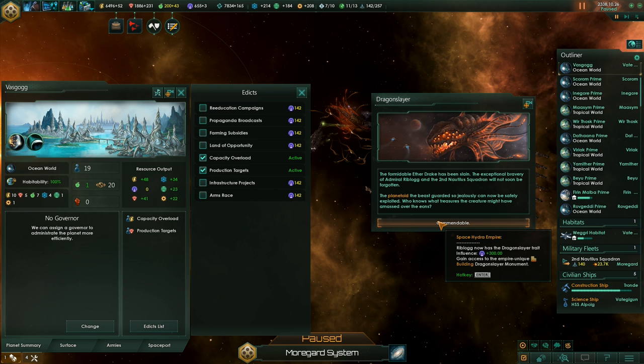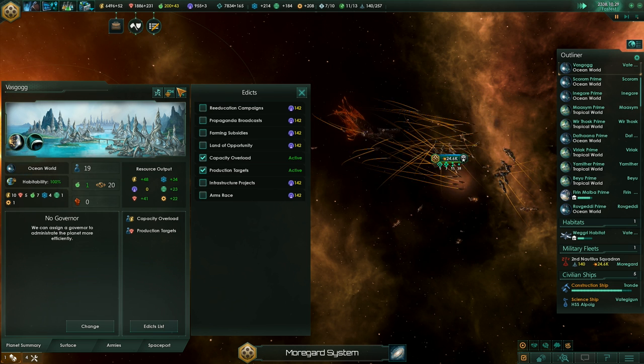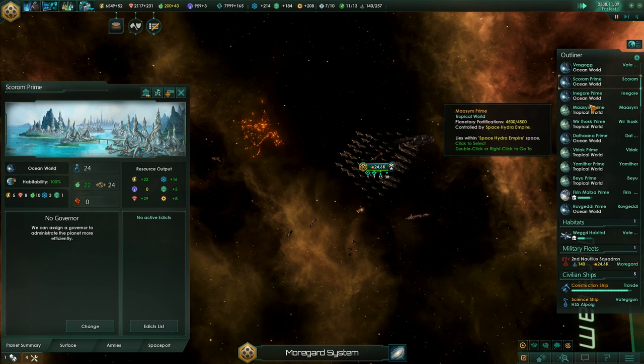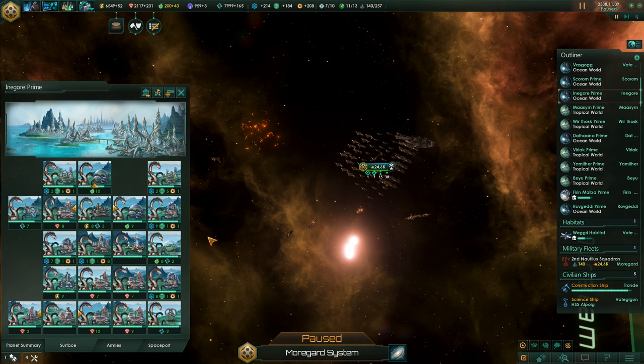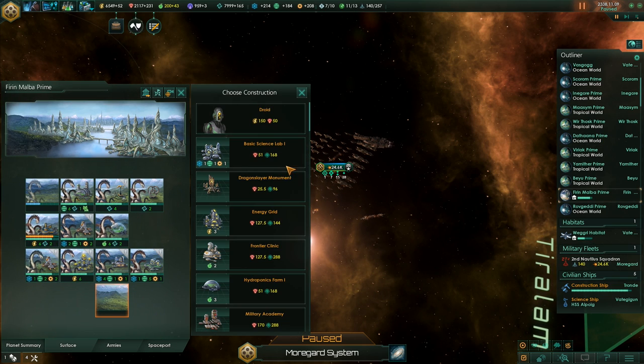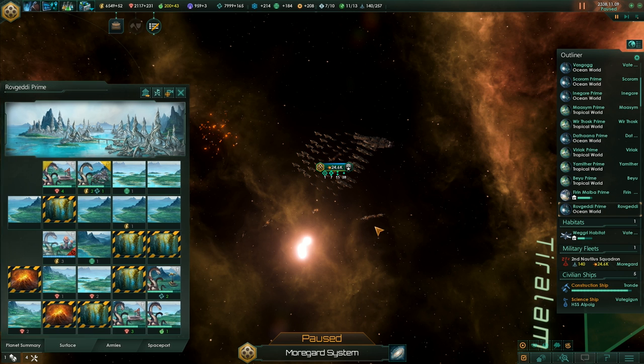Gain access to the empire unique building — Dragon Slayer Monument. Oh, nice. Let's see how good that is, I'm not actually sure. Let's pause for a moment. Dragon Slayer Monument: plus 10% happiness. Yeah, that's not bad, that's not bad at all, actually — I like it.